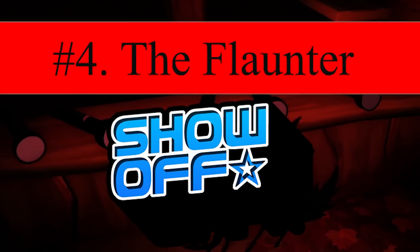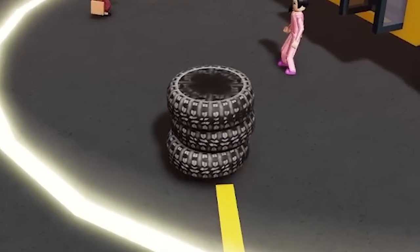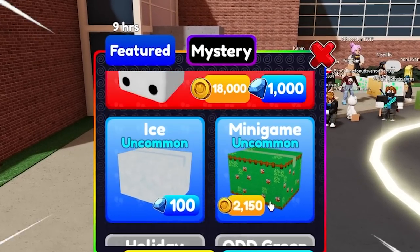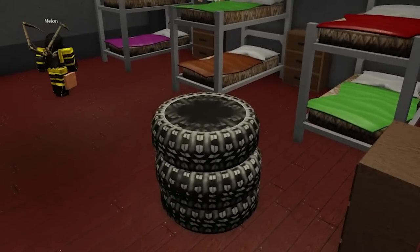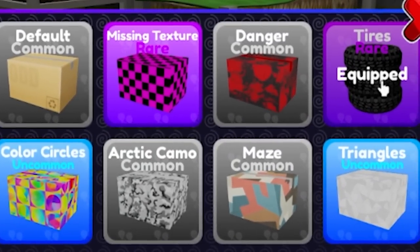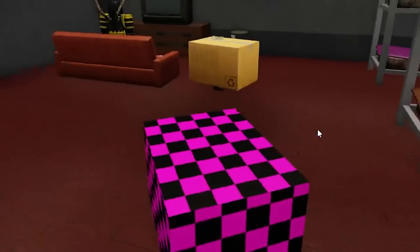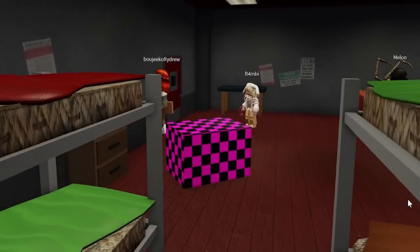Number 4: The Flaunter. These are the players who like to show off their newly acquired boxes and some of the rarest boxes in the game. Though the different designs and effects on the boxes do not change gameplay, it can get to the head of certain players as they like to rub it in others' faces.